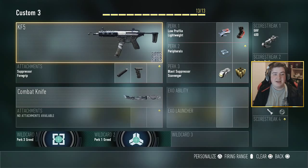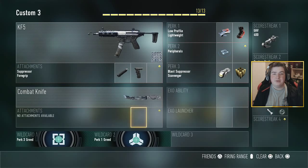Okay, so this is the class setup we're going to use today. As you can see, the KF-5 with the Suppressor and also the Foregrip.